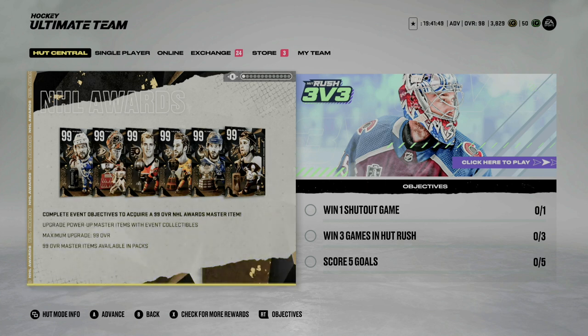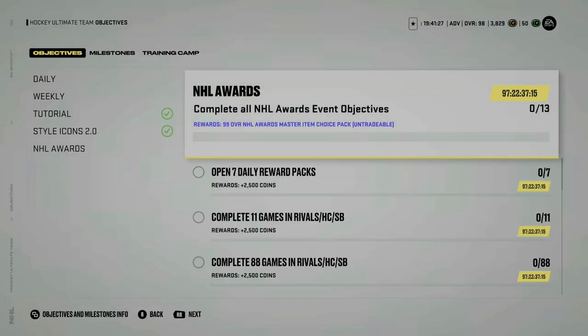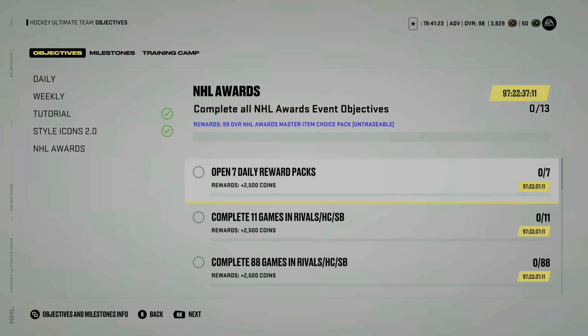Let's first talk about what you have to do in order to attain one of these cards, and then we'll dive into these selections. Under the NHL award selection you'll see you have 97 days, so quite some time to complete this. The first thing — for all you grinders out there — you have to open up seven daily reward packs.